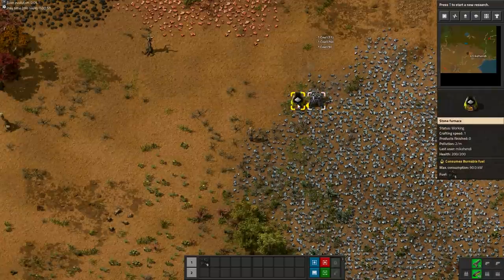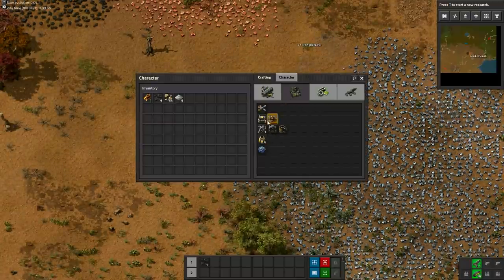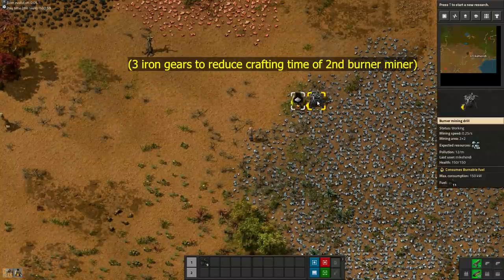We will need to wait until 1 iron plate has smelted to craft a 2nd burner miner. And if I was a real pro I would have already crafted 3 iron gears while I was walking down here.